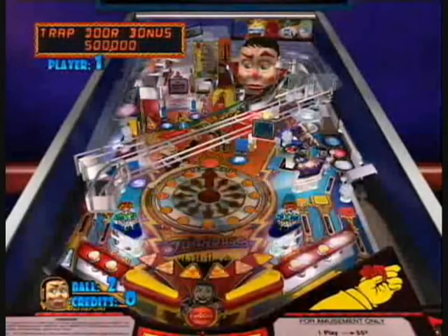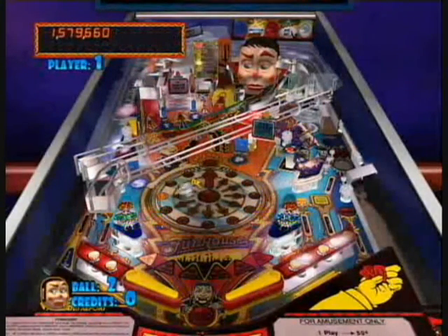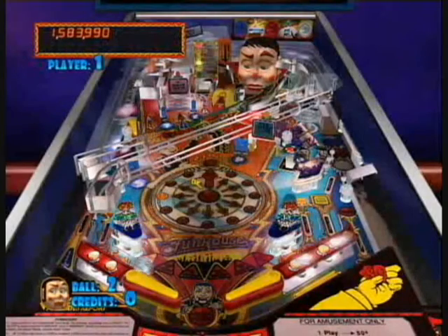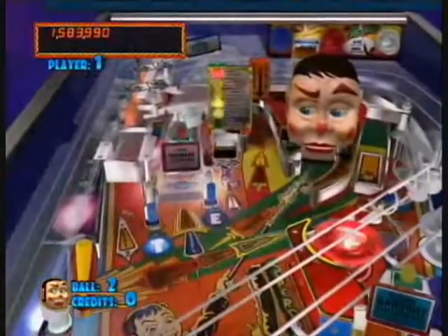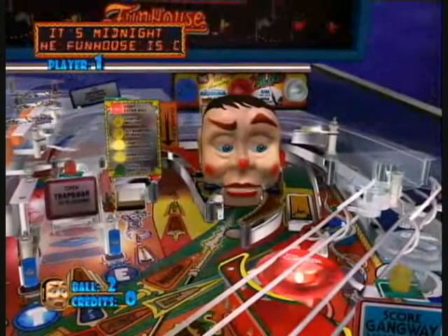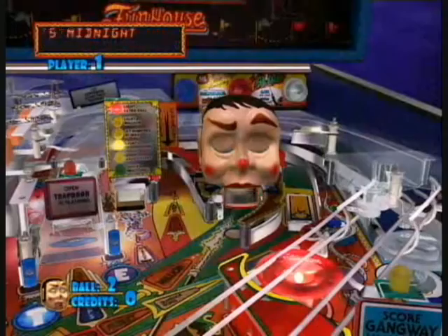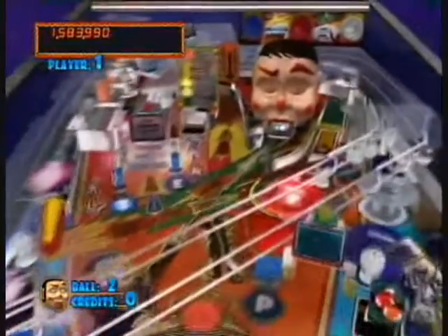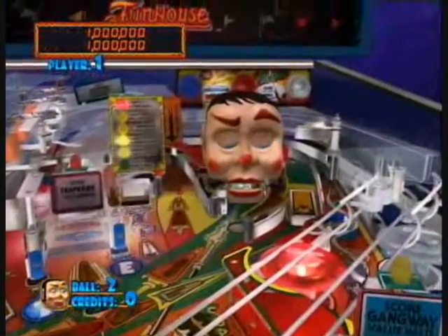You lock two balls in there, and at the final moment you'll see Rudy falls asleep. You have to use the left flipper on the top to get the ball into his mouth to begin midnight multi-ball. Now, the thing with Rudy is, Rudy was voiced by none other than Ed Boon, who people will remember as the creator of Mortal Kombat.